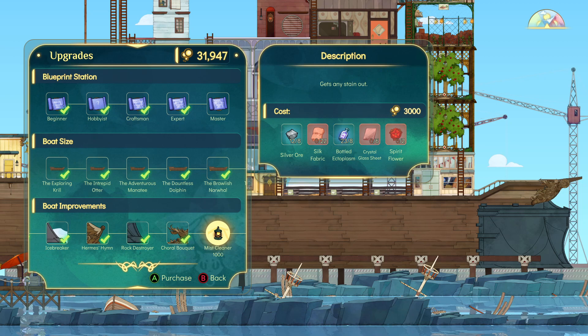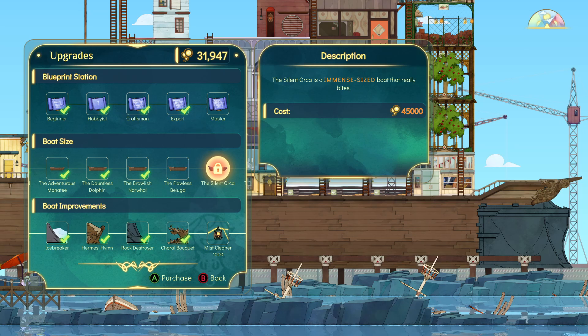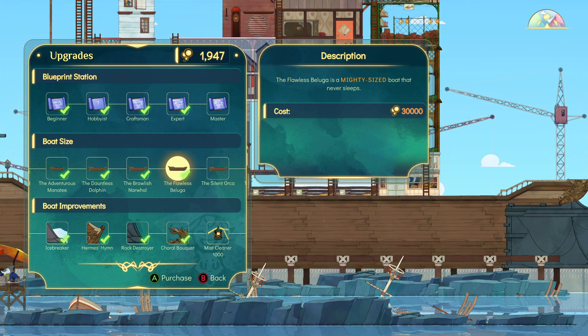So we have salt, fabric and crystal. I thought we'd done already, but we have the last one as well. The Flawless Beluga - mighty size, giant size, massive size, large size, medium, large, massive, giant and mighty size.